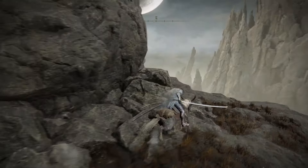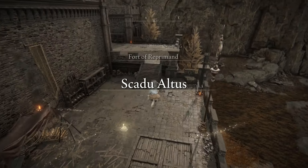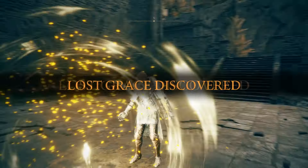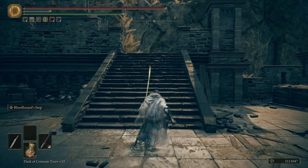Now we can use this spirit spring to get up over here. Then once you get to the other side, there's another one that you can just use straight up, and it's going to take you to Scadu Altus. Right off the bat there is a site of grace here, and you don't have to fight anybody.